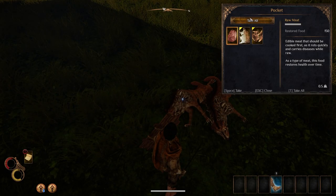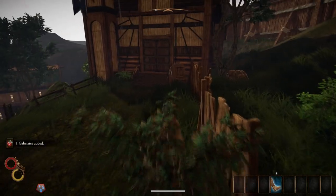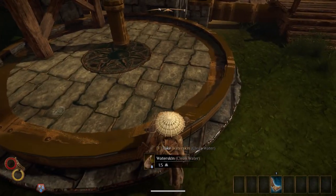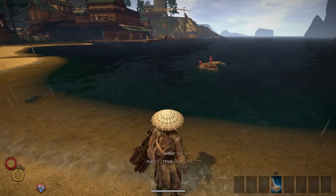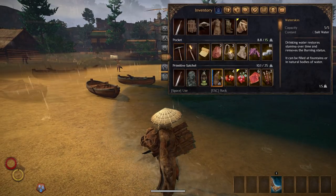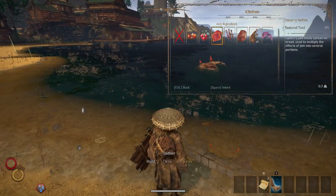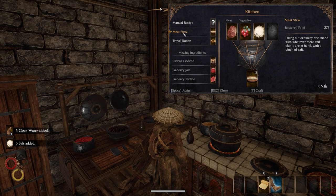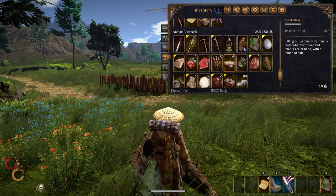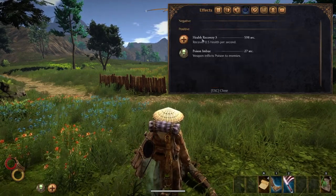Now we need to cook. If you defeated those two hyenas you should have some meat, and perhaps some berries or other ingredients. We need a pinch of salt, so if you've picked up the water skin, use it to gather some salt water from the sea. Make sure the water skin has the salt icon — if it doesn't, the water isn't salted; empty it and try again. Head to the kitchen, boil the salt water, and cook the delicious meat stew. Not only is it filling, but it also helps regenerate your health for about 10 minutes. Always carry some with you to stay on your feet between fights.